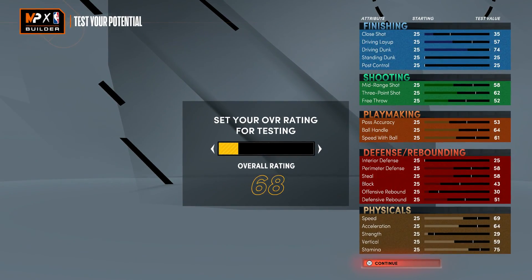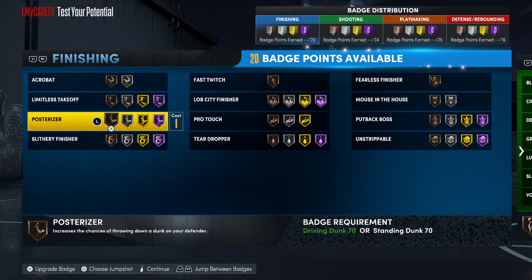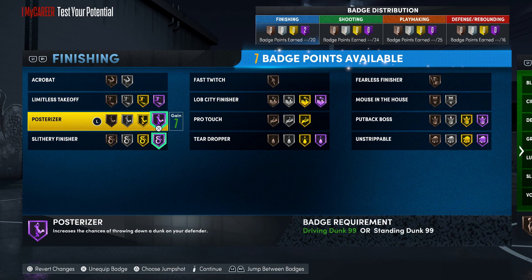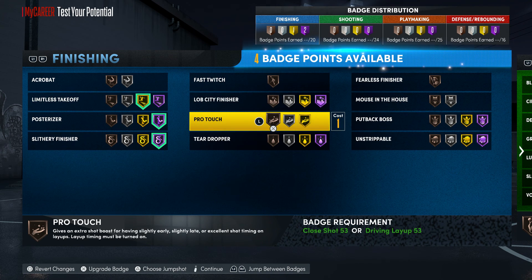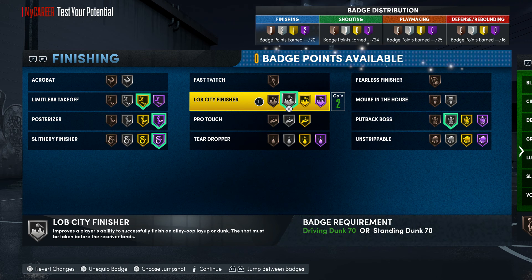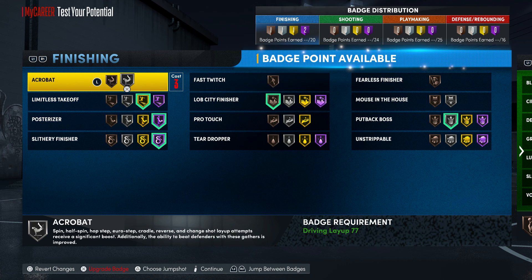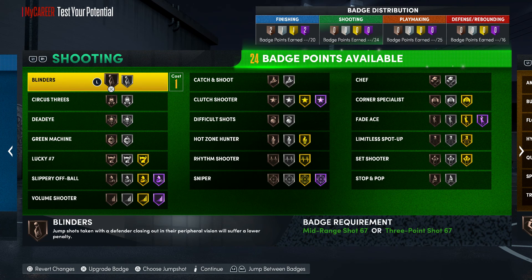For finishing badges with 20 slots: Posterizer on Hall of Fame, Slithery, Limitless Takeoff on silver — that's pretty much all you need, maybe even gold. Let's see what else — Boss Up and Lob City Finisher. I don't think you really need anything else. You could probably put Finisher on bronze and Pro Touch on as well.